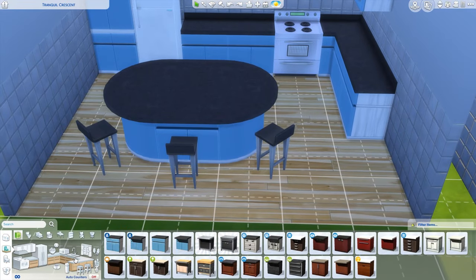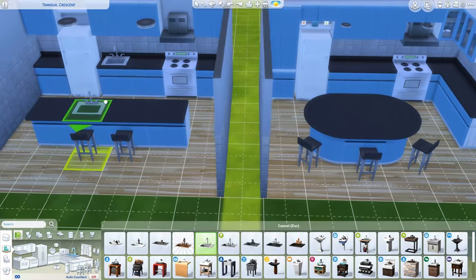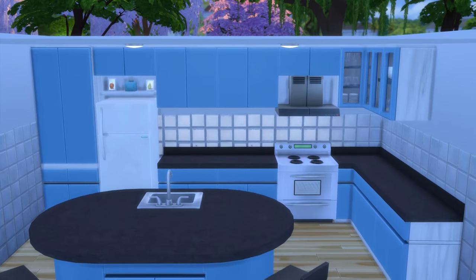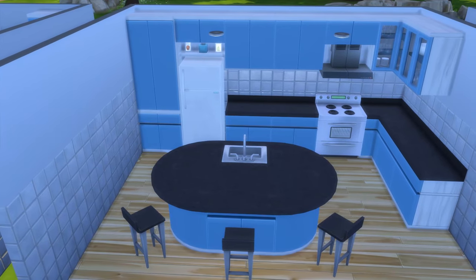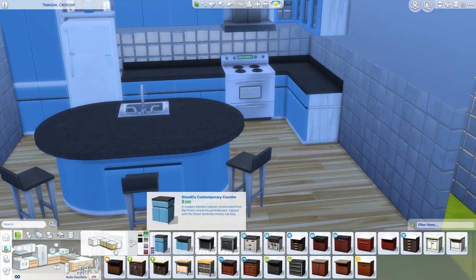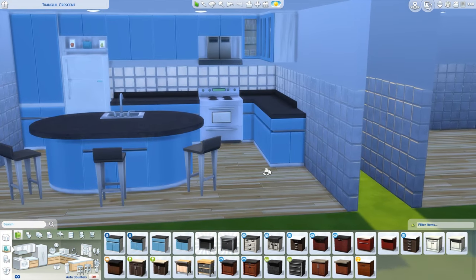Here you might notice a slightly smaller gap — the sim can walk behind here, no problem. It might look like they're cutting through the wall or chair, but ignore that; sims can go through things, little magicians as they are. So here we are missing something — we forget to put the sink in. In this case, we have the possibility to put a sink on this bar as well, but it wouldn't look as nice. For this, I think it's quite perfect if we put it into the island. It makes the biggest difference to this kitchen.